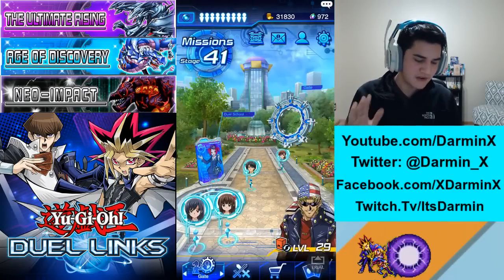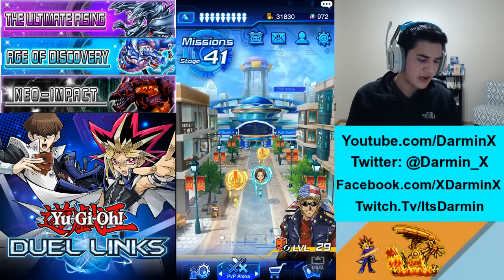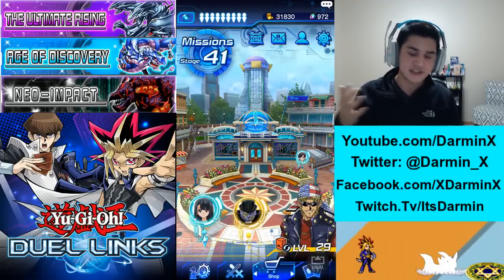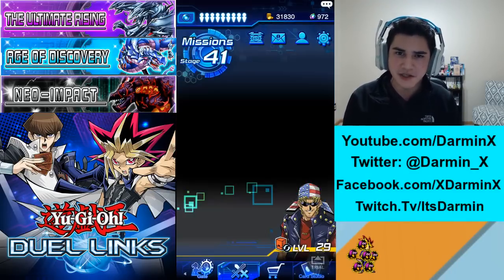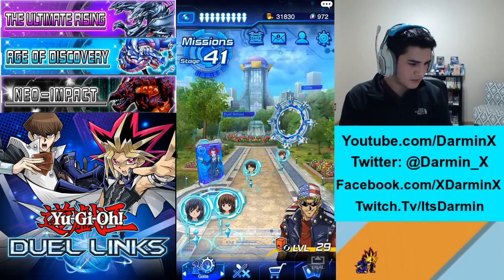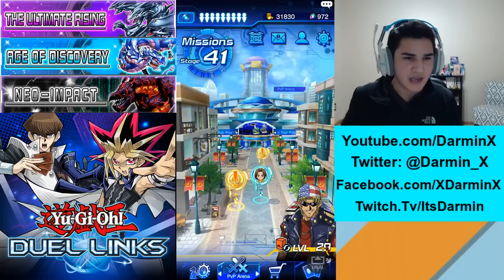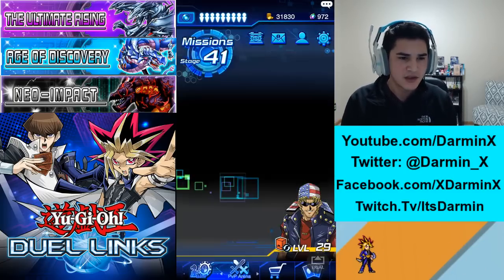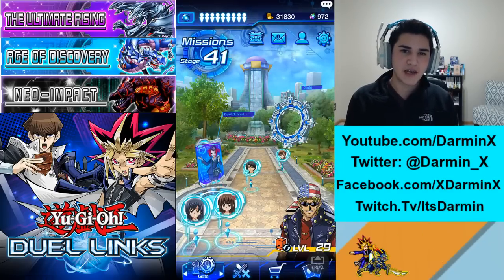So this hub world — we got four places. We got the gate, we got the PvP arena — which should probably just be called the duel arena — and then the card studio. It's kind of wonky because I'm looking at the camera but also at my phone, but using my capture screen on the computer is probably best. Let's go over one by one what we're doing here.